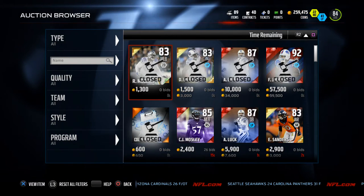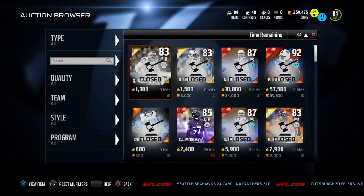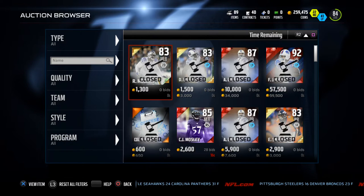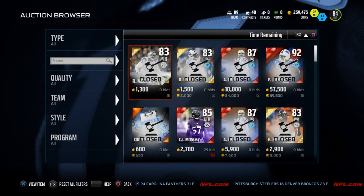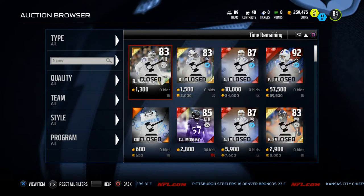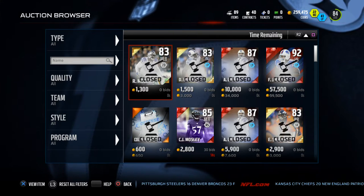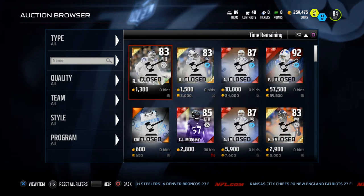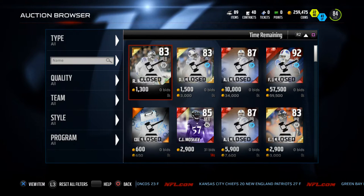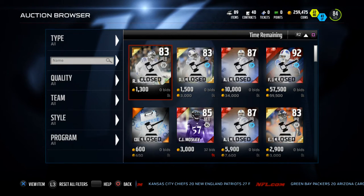The key stats when you look at kick returners, in my opinion, are speed, acceleration, and the juke move. Those are my top most important stats. They actually have a kick returner rating in the game but I don't really value that. I do find the juke move to be very important because the double juke move that a lot of people are utilizing this year is really key when you're returning kicks — it is the best move. I will leave a link to a video in our YouTube channel on how to do the double juke move.